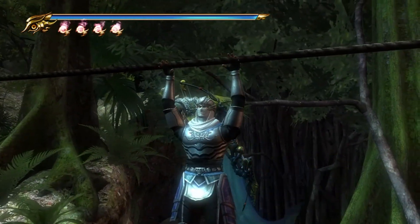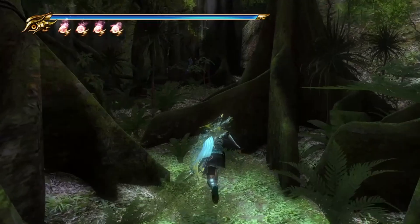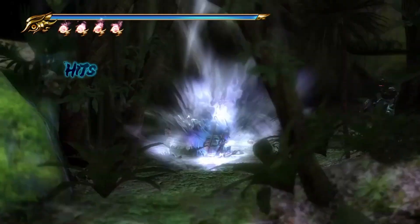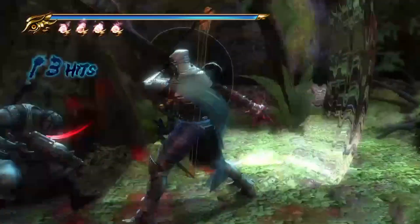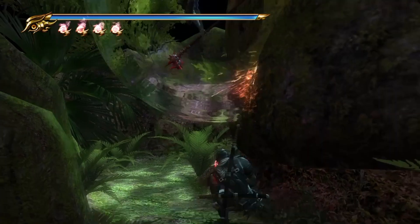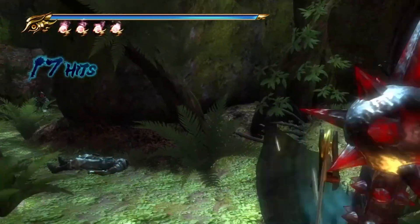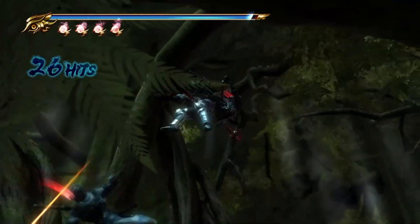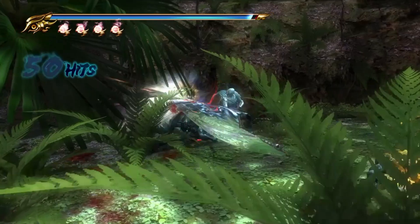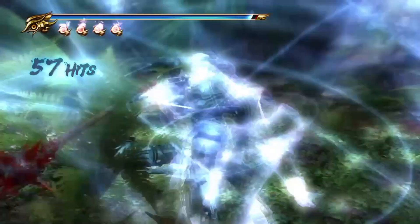Now over there is just a Muramasa shop — there's nothing there, so feel free to use it if you need to. More enemies. You can just spam the Izuna drop to the end of time with the Lunar Staff, but you do have the Tonfa. The reason why I'm using the Izuna drop spam is that I just don't want to die and have to replay this entire part because of a stupid one-shot grab that the Sigma version employs, where it makes you play like an absolute coward.